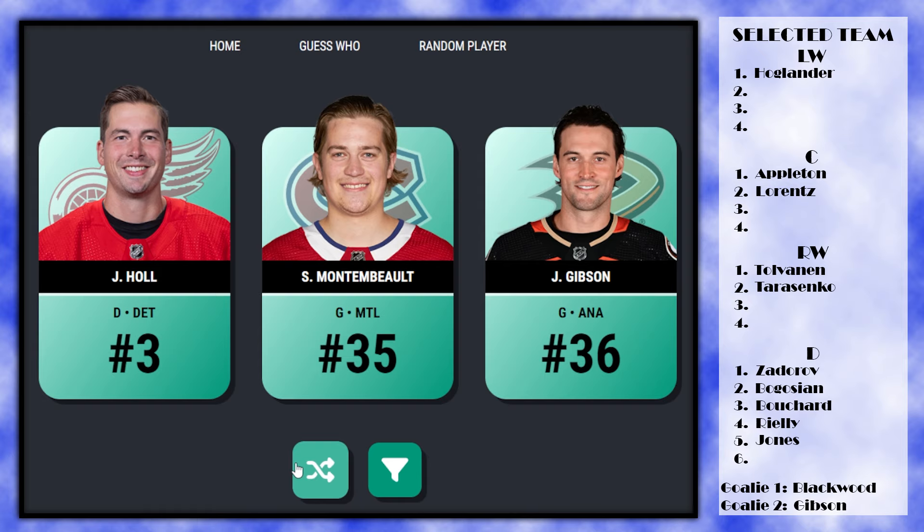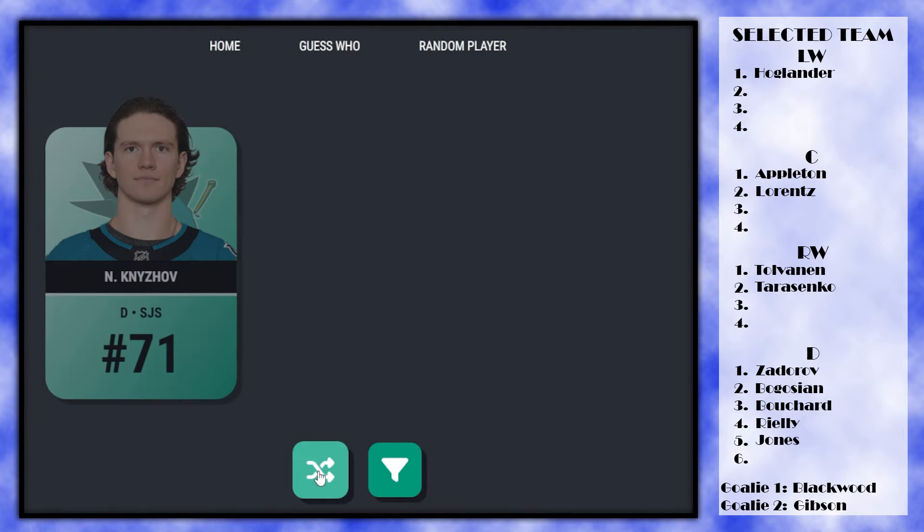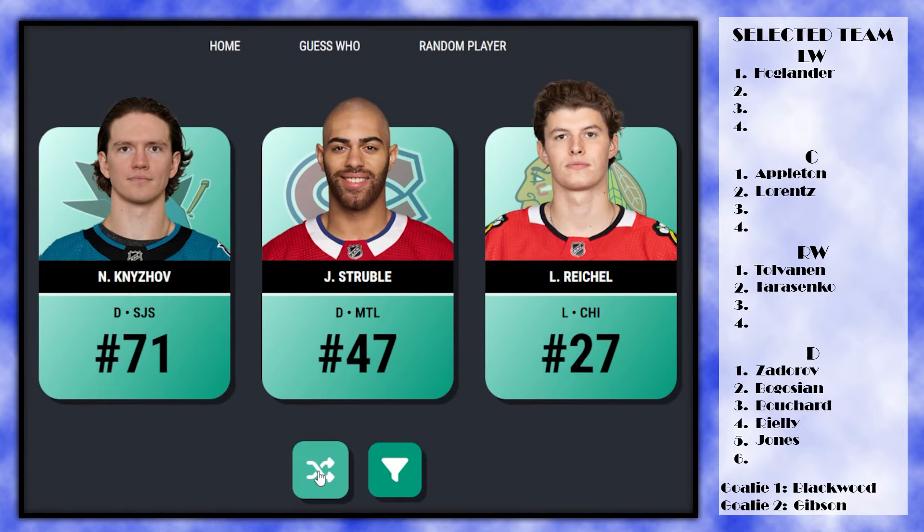Nizov, Strubel, or Lucas Reichel — what is happening? Why is this team so much worse than the last one? We got really lucky last time. We've got two rookie defensemen and Lucas Reichel. A rookie left winger is probably the better call here, so we take Reichel — and that is pick 13 of the draft.